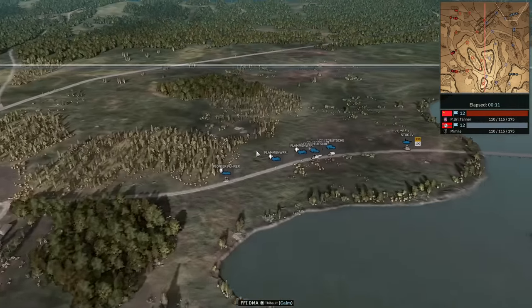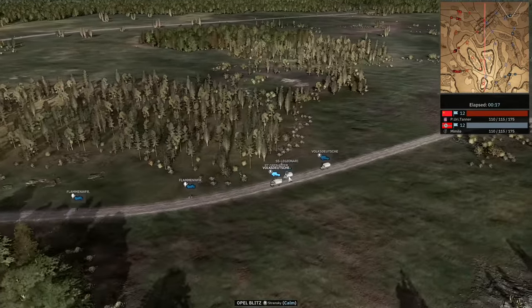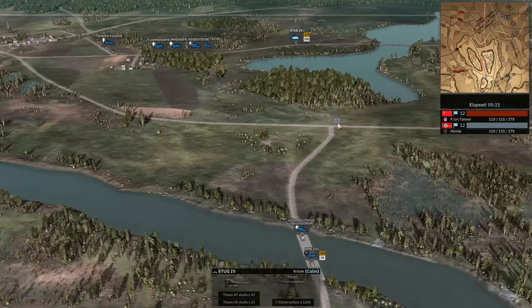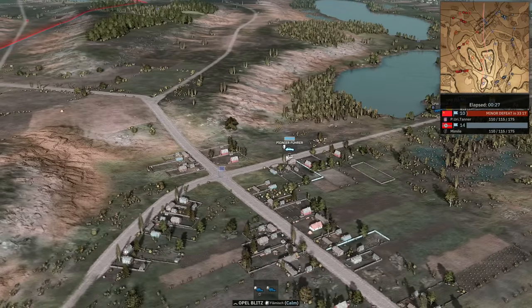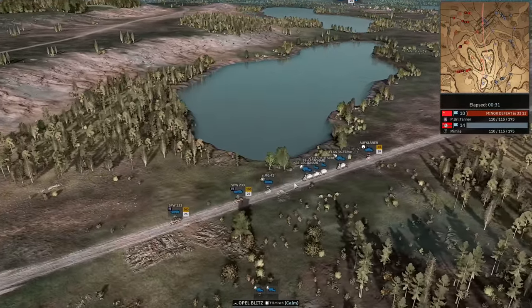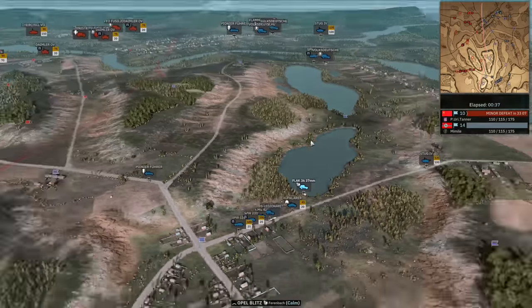On the side of Mimil at the start we've got a Pioneer Fjorda leading the charge in the Traction. We've got the Flamenwerfers, the Volksdeutsche with the Panzergrenadier, and a Legionary. The Stug at the back — that's the 233 — going to be moving up onto the hill with the Legionary and the Volksdeutsche. On the bottom side it's going to be the Pioneer Fjorda, SPW-233, MG-42, Legionaries, Volksdeutsche, the Aufklärer, and the Flak 36 37mm.